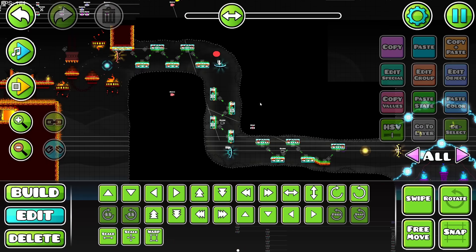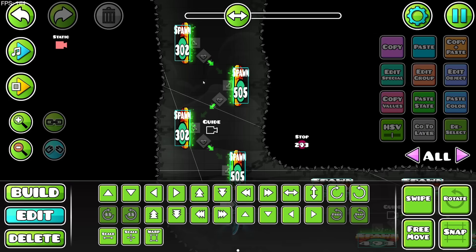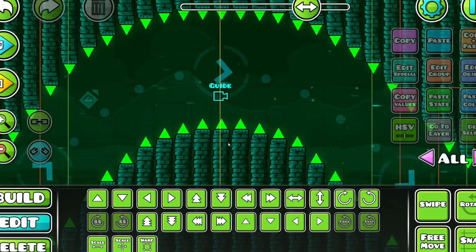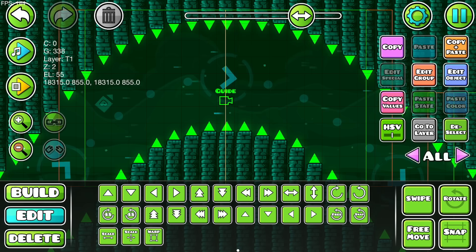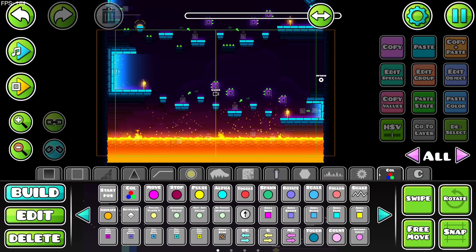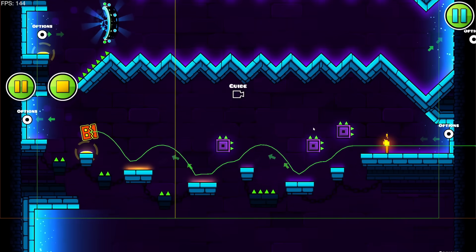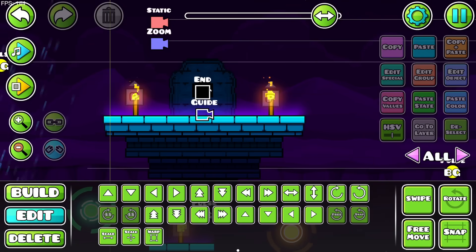Look at this level editing, that's crazy - how do you even build vertical gameplay? Just let me know what you want to see me try next in the editor. What is the guide camera? 'Preview the camera bounds at specified zoom and offset values' - so this shows you a giant green box. When you're play-testing with a start pause, the guide is showing you the green box rising with you - that is so cool. There's so much to unpack with this update and I haven't even gotten near the start of it.